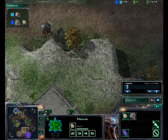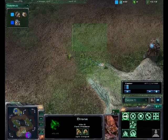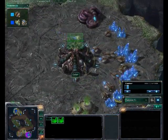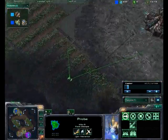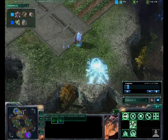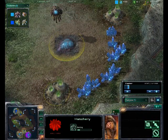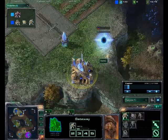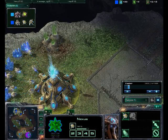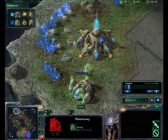Feel free to send those to me at any point. We do have this Gateway going up, some scouting going on — this Drone is going to reach the Protoss base just as this Probe reaches the Zerg base. There is an early expansion going down for the Zerg, which is very standard. A Cybernetics Core is going down as well, so we're probably going to see some early Stalkers come out, and there's a second Gateway on the way too.